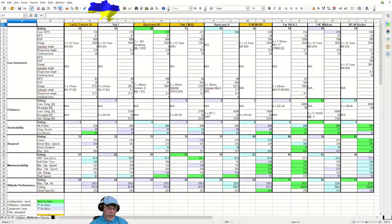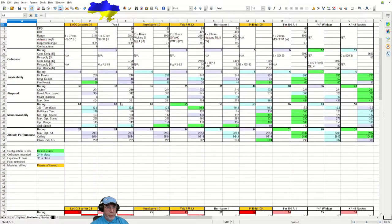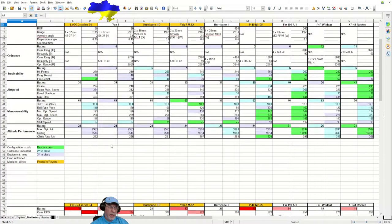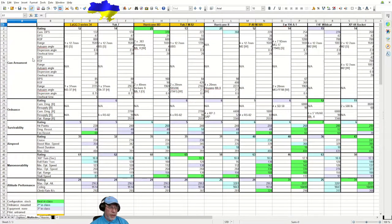Let's start with the business end of the aircraft — the gun armament. On the Lag 3 Series 34, we have a rating of 12 and cumulative DPS of 132. Looking at the worst-in-class figures, you can see immediately that on both scores this is the worst-in-class. The P-40M-105 is actually tying the rating for worst-in-class, but it's a completely different sort of armament. If you get yourself into a dogfight, which you shouldn't in this plane, you're not going to be able to shoot your way out of trouble.